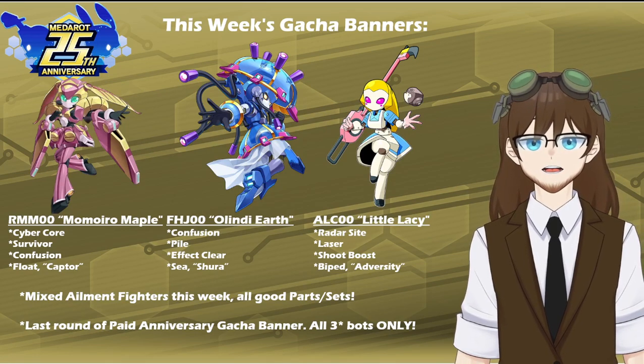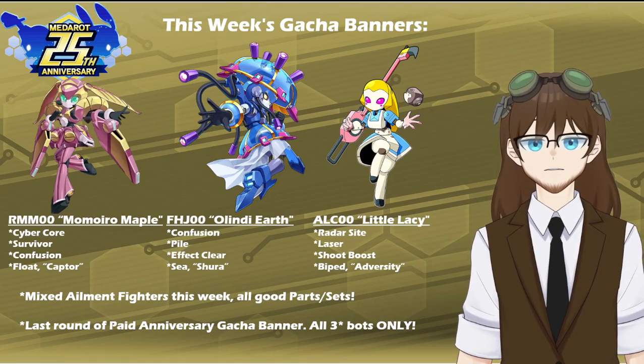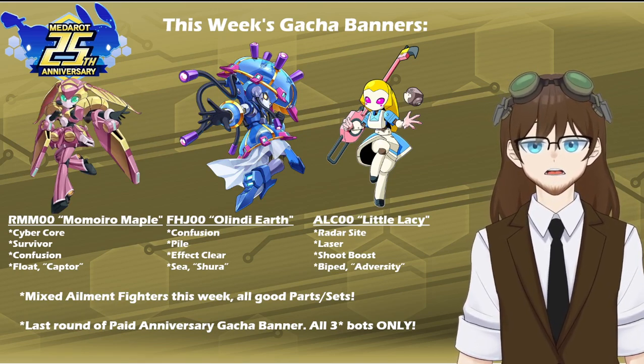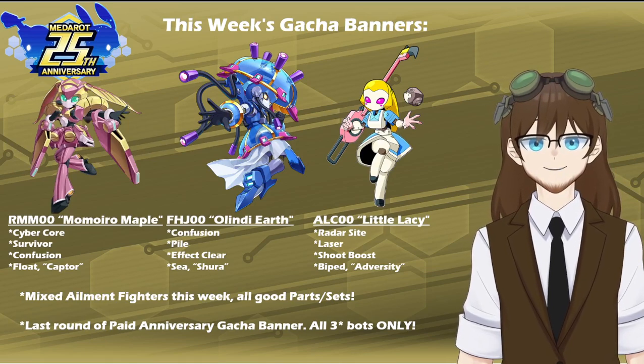And then in a very interesting turn of events — and I will tie on that just a little bit later in the video — we also see a rerun of ALC Zero Little Lacey, the Alice in Wonderland type, with a kit of Radar Sight, Laser, Shoot Boost, Biped Legs, and the leg ability of Adversity.